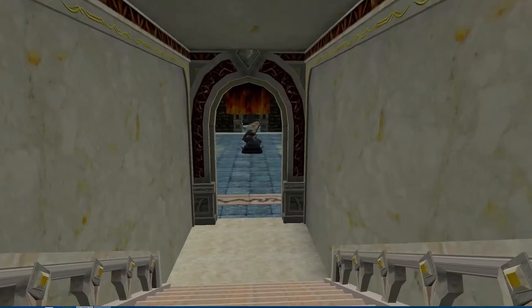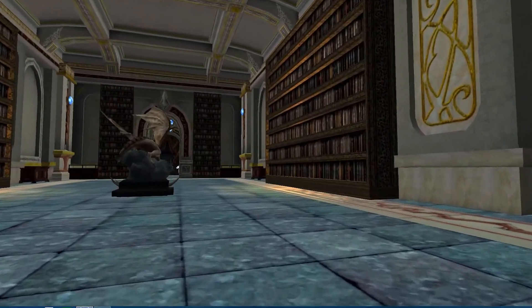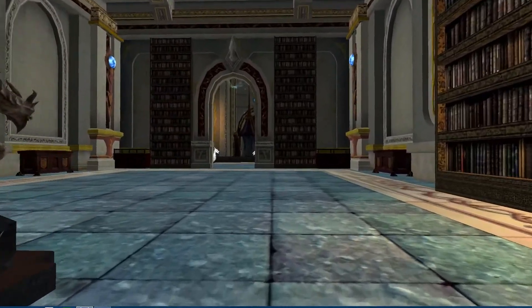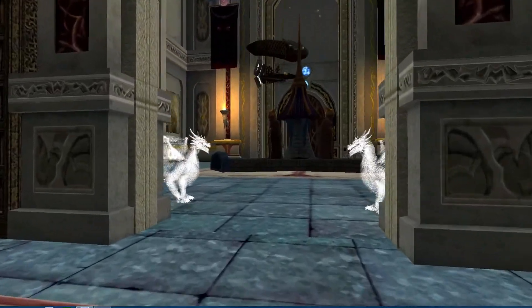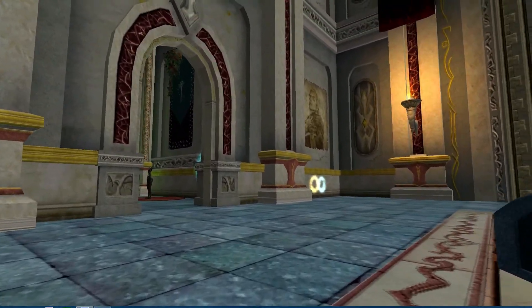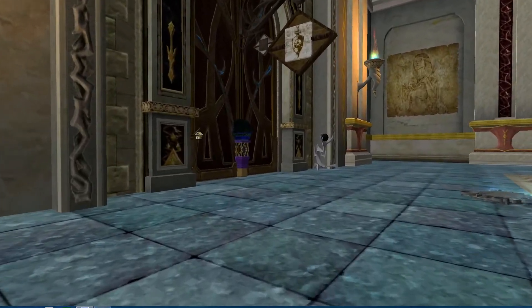That pretty much concludes our tour of the Defenders of the Light guild hall. One other fun fact: every single amenity that can be named in this guild hall is named after one of the guild leaders — all 13 guild leaders, I believe. Hope you have enjoyed. Thank you for watching.